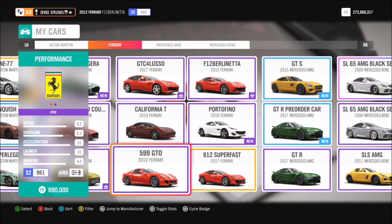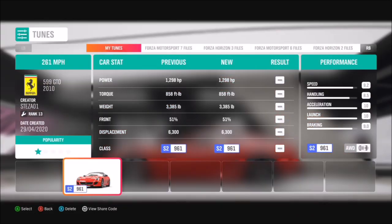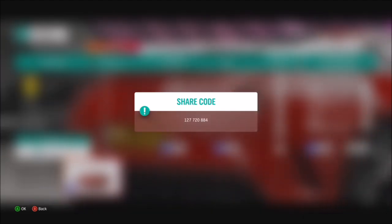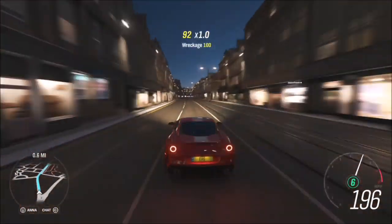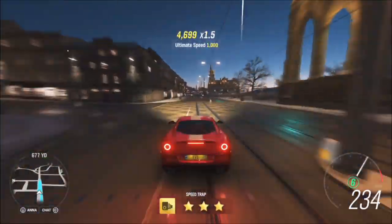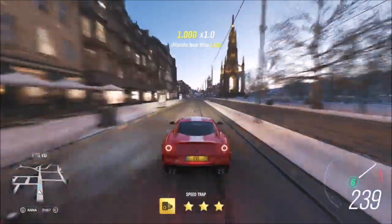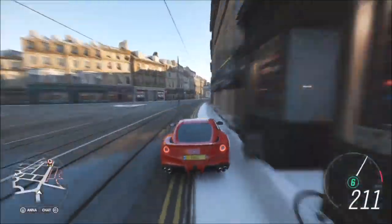If you don't have the F12 Berlinetta, you can use the 599 GTO — it's quite a common car. I've created a tune for this one as well. It's not as fast as the F12 but it's close enough; the top speed is 261 miles per hour and that's what the tune is called. The share code for this is 127720884. For the first run I only hit 231.5 miles per hour, but that's over the three-star limit so it's a pass. It's a fairly difficult challenge because of the class of cars, but there are definitely some that can do it, as I've shown you.